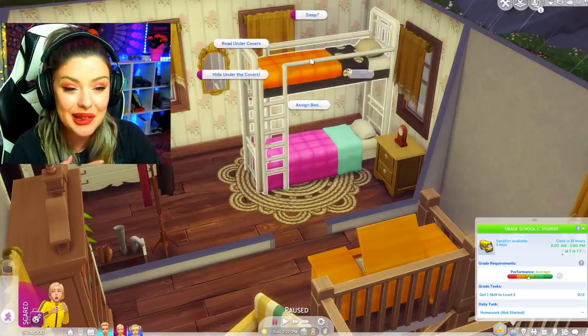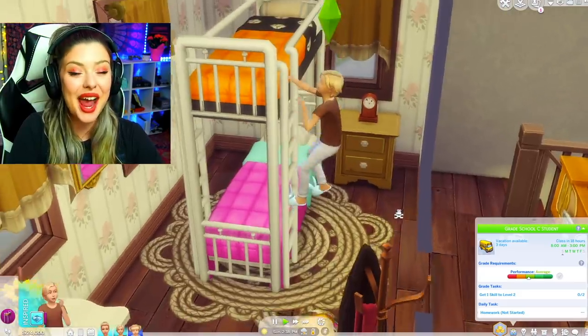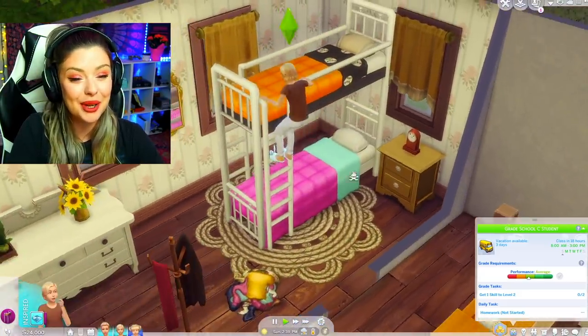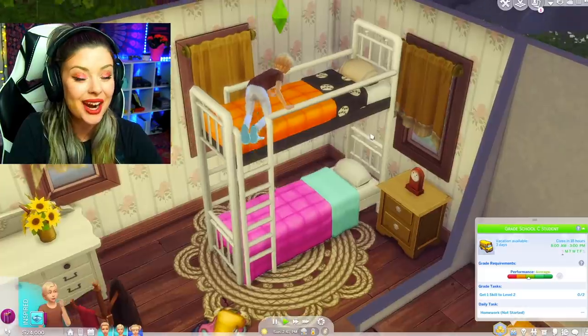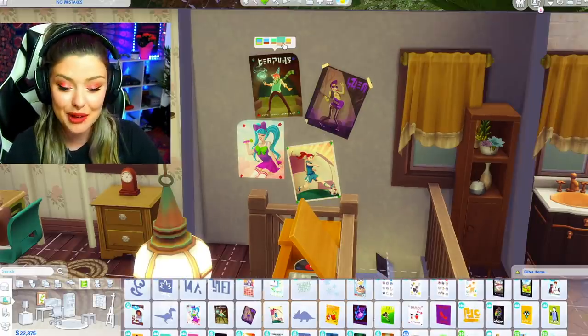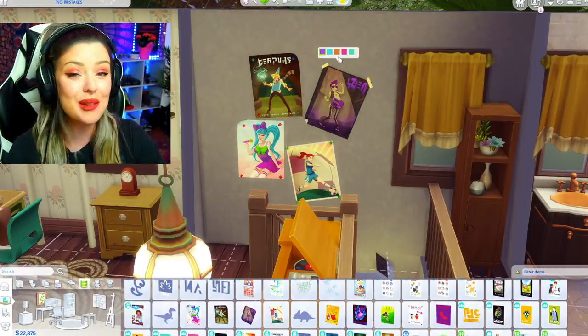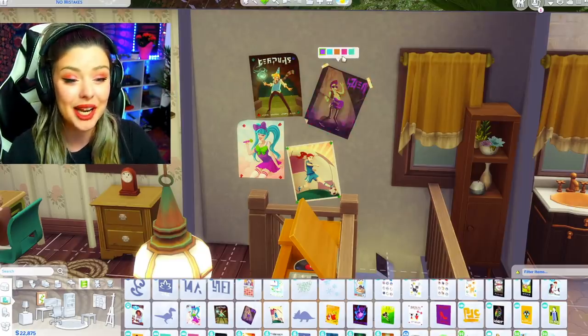Let's see these things in action — I want to watch a Sim go up the stairs. Go, go, go little kid! This is the moment we have been waiting for. Another cool feature we got is these improved swatches on some base game kids posters. They've got some improved swatches — this is awesome and will be really great for kids rooms.